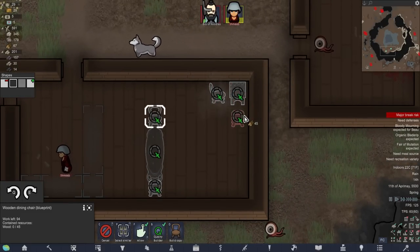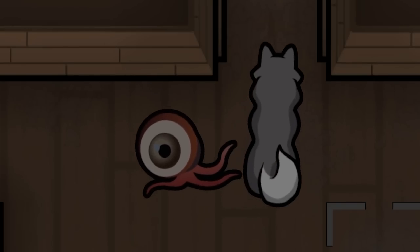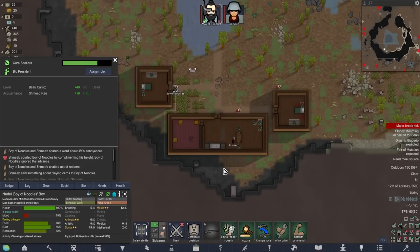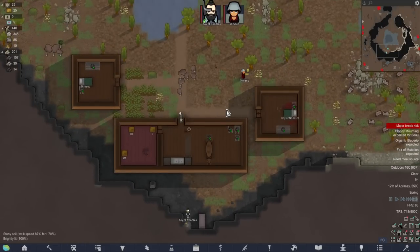And because I really hate my colonists, we're going to build the ever-so-cursed corner chest. Nobody would have predicted it, but episode one, we've already got ourselves a hybrid. It's a husk guy - he's done it. Also, it's just occurred to me: Boy of Noodles fell in love with Bo immediately, didn't he? And Bo died immediately, didn't she? So the random name for the leader of our faction is Bio President. That's fantastic.